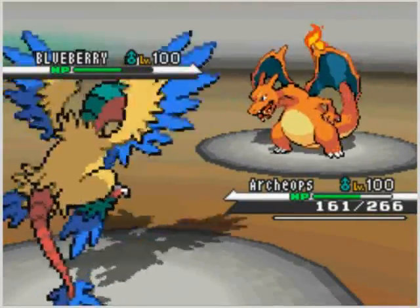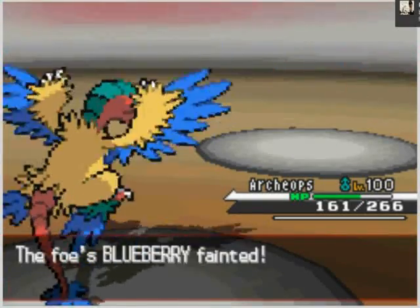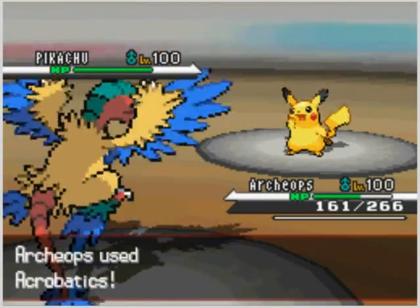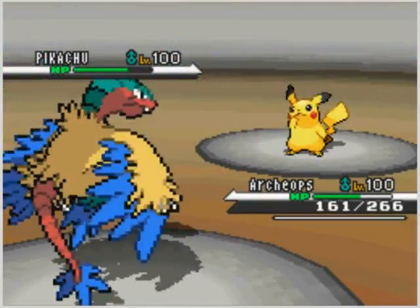So Archeops uses Rock Slide — wa-pow! Bye-bye Charizard. You're dead. That's quad-effective. You can't survive that. Charizard has like no defense. So he sends out a Pikachu, and I'm like, huh — Pikachu could hurt pretty bad. So I'll just Acrobatics it.